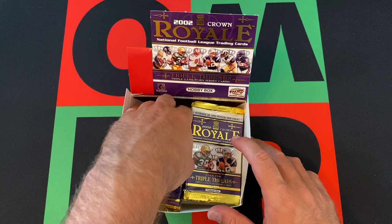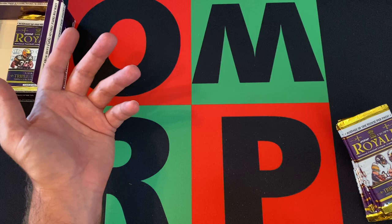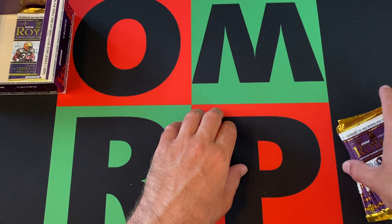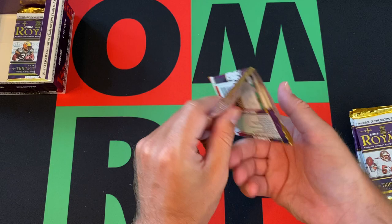We got six more packs to open up today. We've already pulled the two triple threads that we should get — they're 2-in-25 per average, so you should get 2 per box. But if they say 2-for-24 and you only get 1, then you can complain. But if it's 2-for-25, the odds say 2 out of 25 and you only have 24 packs, so it's their way around that. We already got 2, so I really highly doubt we get 3, but you never know — it's always a chance. We did really well with the first video; last video, not as good, but let's see what we can find today.